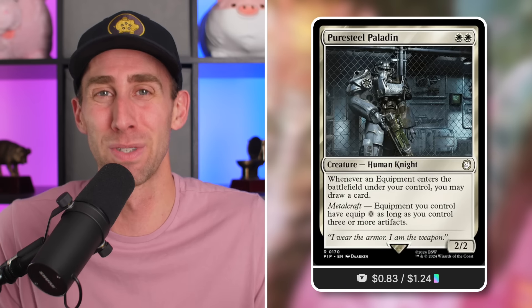Puresteel Paladin — 83 cents. A 2/2 Human Knight for two mana in white. Whenever an equipment enters the battlefield under your control, you may draw a card. Equipment you control have equip zero as long as you control three or more artifacts. This is a gem in equipment-based strategies. Any single time an equipment enters the battlefield you are drawing cards — an absurd amount of card draw for a two mana creature that stays in play. And you cheat on your mana cost for your equip cost. There are certain ones like Colossal Hammer that cost ten to equip, and with this it's free. Value upon value — mana savings and card draw.